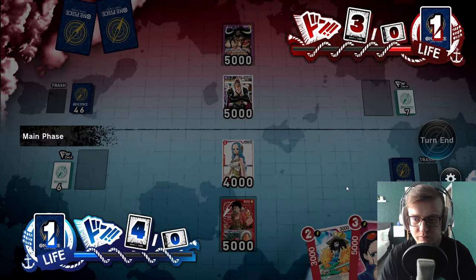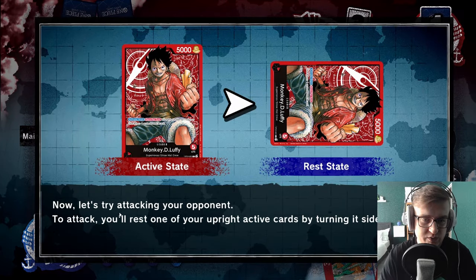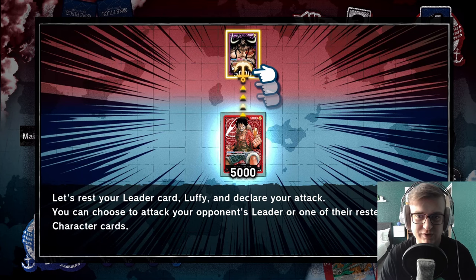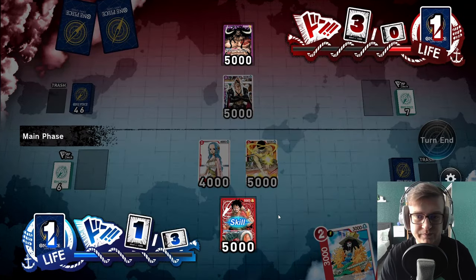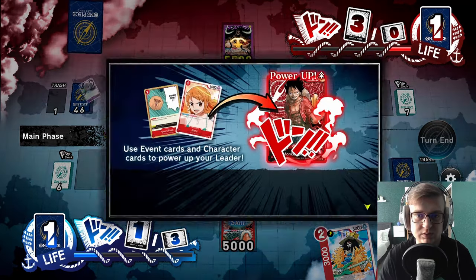During the main phase you can take various actions including playing a card, using a card's effect, and attacking. To play a card you need to pay its cost — Dawn is basically your mana. A card cannot attack on the turn it's played, so if you've played Magic that's summoning sickness. We play Zoro, pay 3 Dawn by resting them. Now let's try attacking — you rest one of your active cards by turning it sideways. You can always attack your opponent's leader, but if you want to attack a character it must be rested.